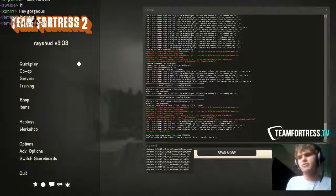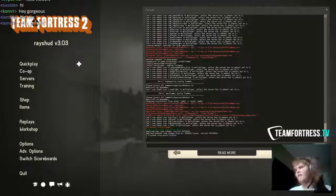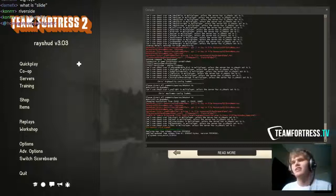Slide is what a lot of people also call river — we just have two names for it. It's that little ramp thing to the left of the point on last. Different teams have different names for it; we call it slide because it's one syllable and rolls off the tongue. Riverside works too — just throw them both together so there's no confusion.